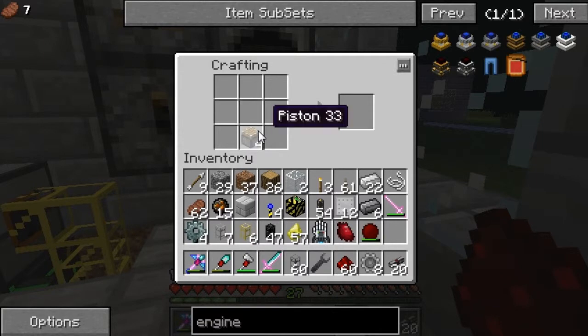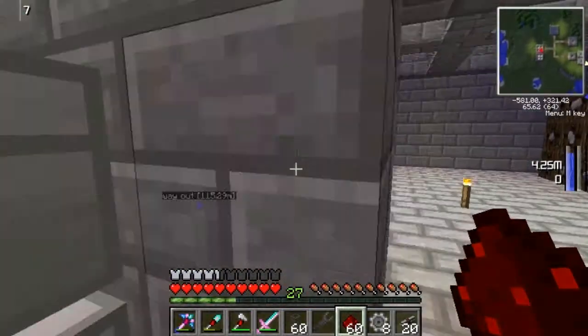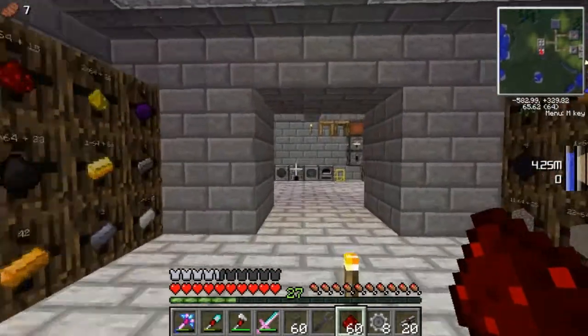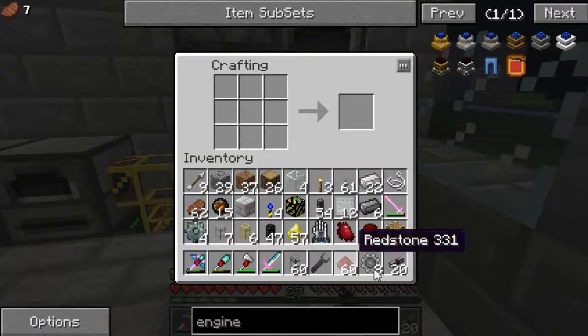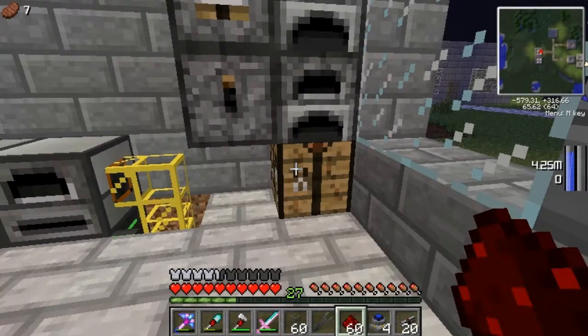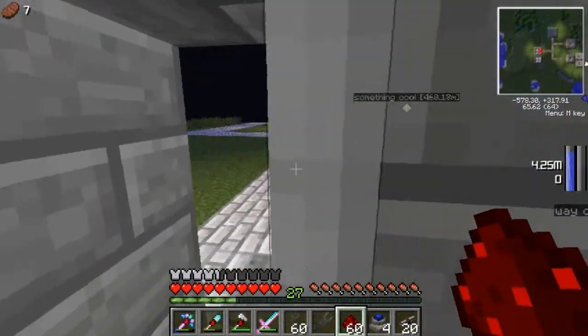I thought I had glass in my inventory and I do — I only need two more. There you go. So now I have four engines.